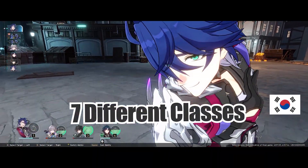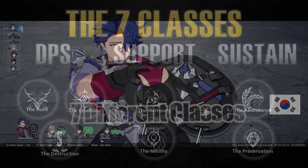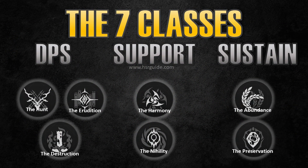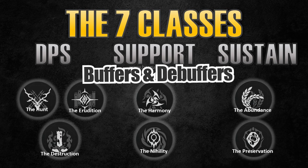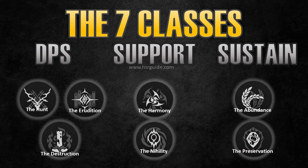Let's talk about the 7 different classes in Honkai Star Rail. The best way to think about them without getting confused is to put them into 3 categories: your damage-dealing DPS, your supports that buff and debuff, and the sustain category which heals and tanks you up. Sustain breaks down into Abundance for healing and Preservation for tanking. Harmony is Buffers and Nihility is Debuffers, broadly speaking.